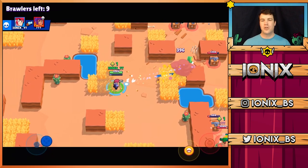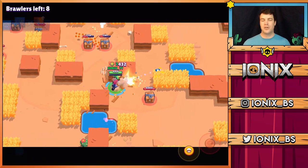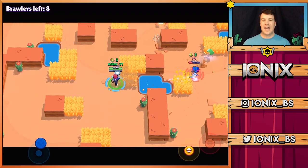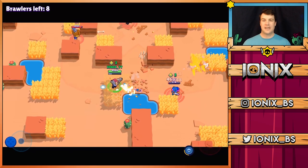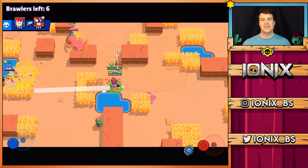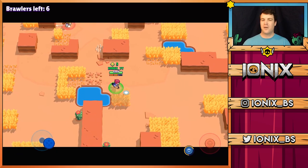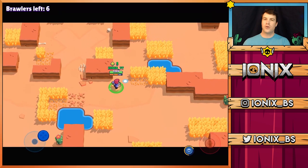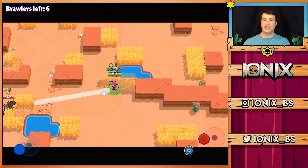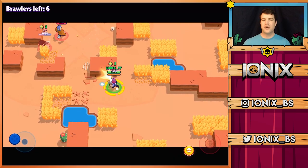Colt is so much better when you use manual aim. He doesn't just let out one blast shot with a huge spread or one big straight shot that hits the target regardless of how you're aiming. He lets out six shots, and his super attack lets out 12 shots. These shots take some time to reach their target, and that's where your movement comes in. In Brawl Stars we call that strafing — while aiming with Colt you have to adjust your movement side to side or back and forth to help you land more shots. It can be difficult to master, but the more you practice it the better you'll get.